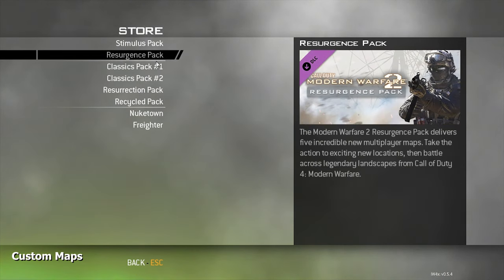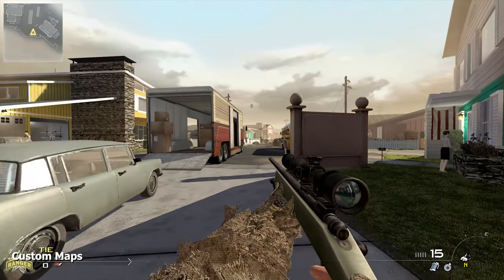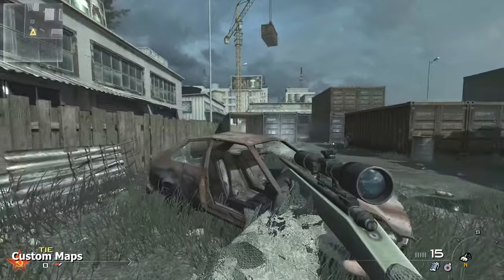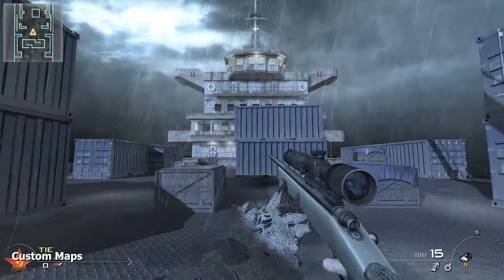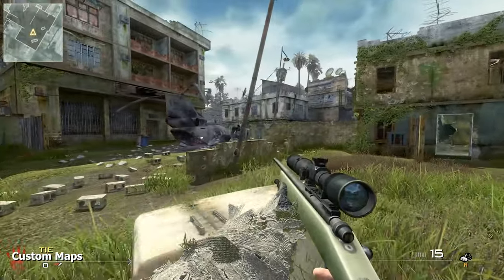But it doesn't end there. It brings us custom maps such as the extremely popular Nuketown from Black Ops. It gives us Bloc from Call of Duty 4, Shipment also from Call of Duty 4. It gives us Village, Wetwork, Buck, Crossfire, and even tropical versions of already added maps.